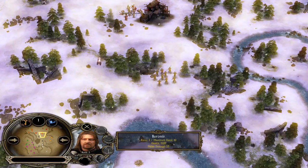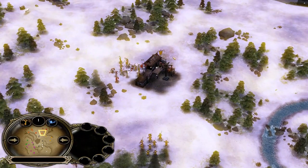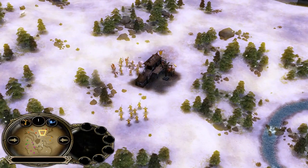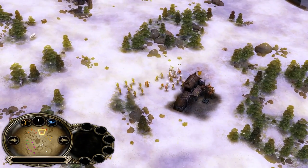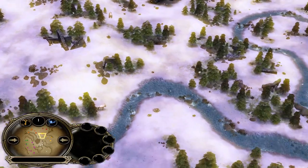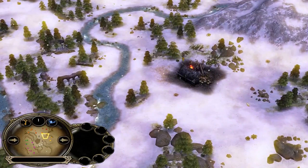Boromir is on the field at level 3, the Captain of Gondor, fighting against Uruks — just like in the films. This Gondor player was losing a lot of momentum. Boromir might be in trouble — is Lords coming anytime soon? Let me check.